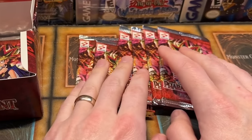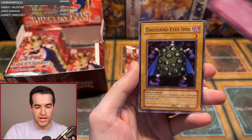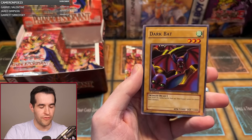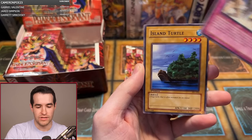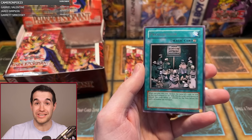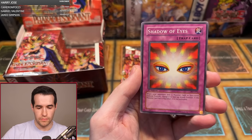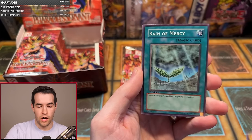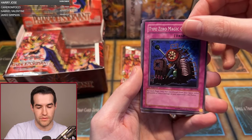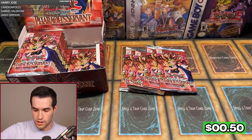Here we go — Nathan C with six packs. First pack: Seven Completed, Chain of Javelin, Thousand Eyes Idol, Wing Weaver, Dark Bat, Attack and Receive, Island Turtle, World Suppression, and Prohibition again. Second pack: Gamble, Cyber Falcon, Shadow of Eyes, Drillbug, Harpy's Brother, Rain of Mercy, Magic Crusher, Twin-Headed Fire Dragon, and a Hayabusa Knight. Over two packs so far — we have four foils pulled total. Hopefully Nathan gets something good.